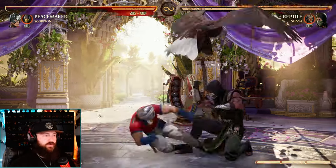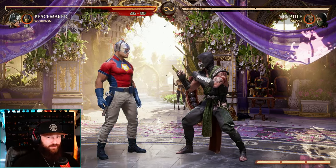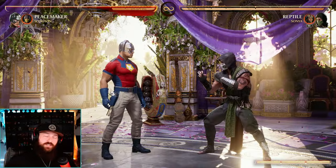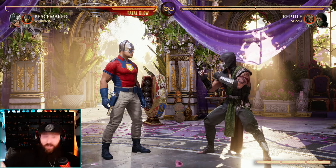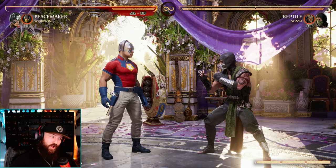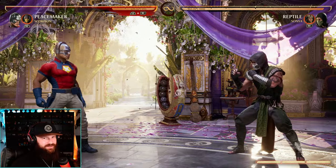His force field now has 30 more frames on recovery — that's a lot. The anti-gravity now does less damage on block: it used to do 50, now it does 35. So overall, a speed nerf, recovery nerf, and even a block damage nerf to Peacemaker. Kind of a lot. I wonder if they'll leave him alone now because he's been nerfed quite a few times it seems.